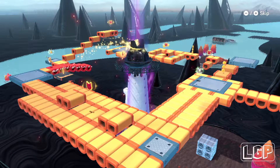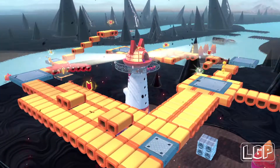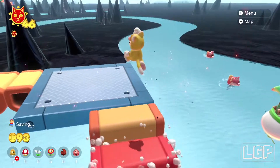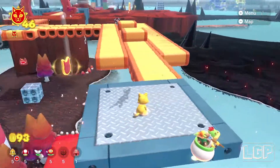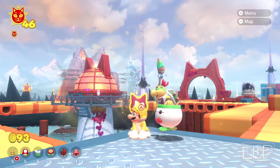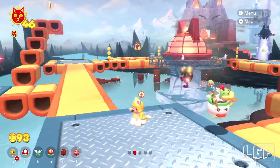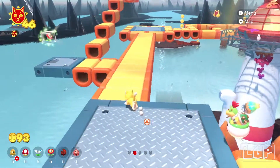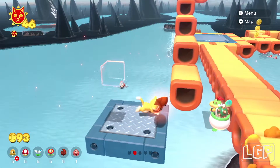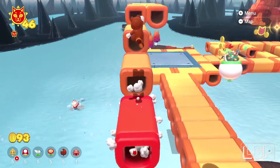To get the cat shards this level is pretty easy — they are readily available on top because all the platforms disappear momentarily as soon as you step on them. There's also an invisible platform in here; you can walk onto it and collect that cat shard. If you don't want to do that, just use Bowser's sun, point it at the shard, and collect it that way. That's your first shard.